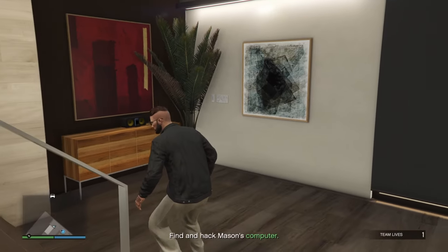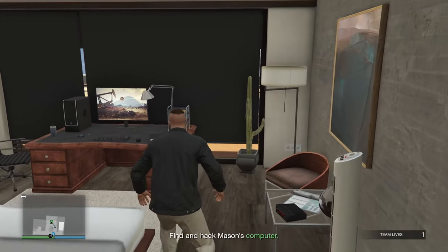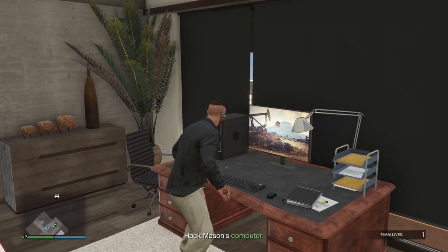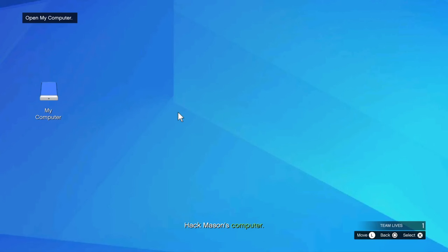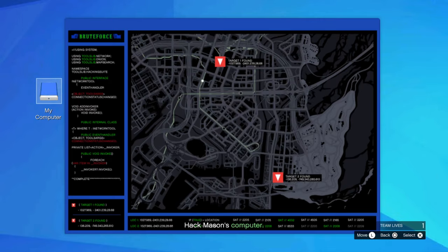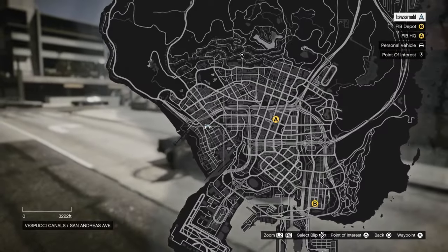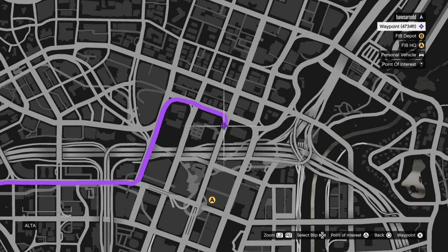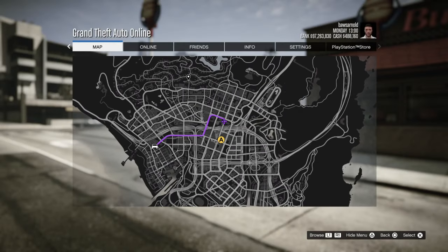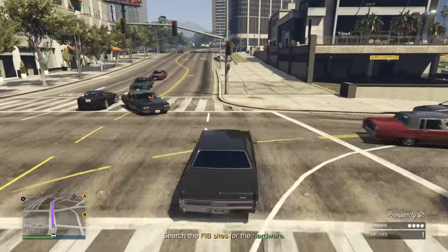Sadly in this mission you cannot walk fast, so you have to walk slowly the whole time even though there's no one in the apartment. The computer is on the second floor — go to the stairs, go to the bedroom, and you'll find it there. You then have to do a simple hack that everyone knows in GTA Online. From this hack you'll get two locations, A and B, where you have to go and steal two pieces of hardware.